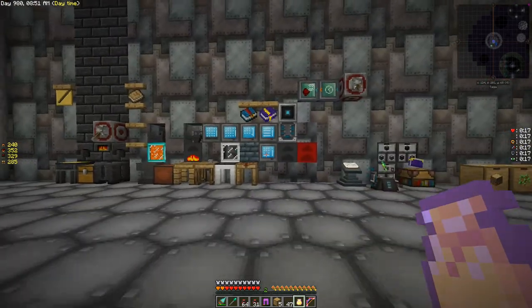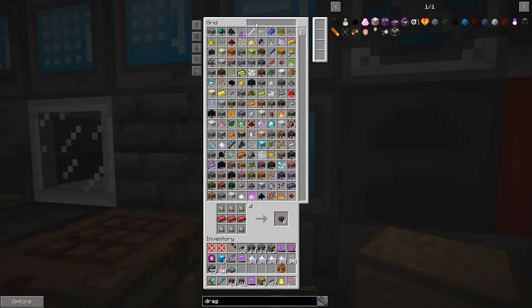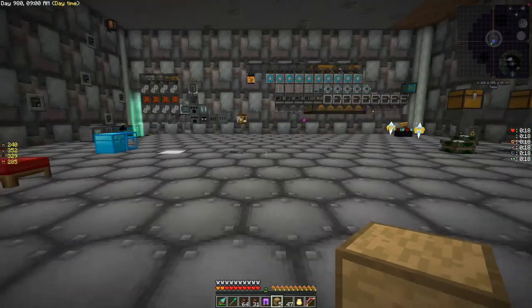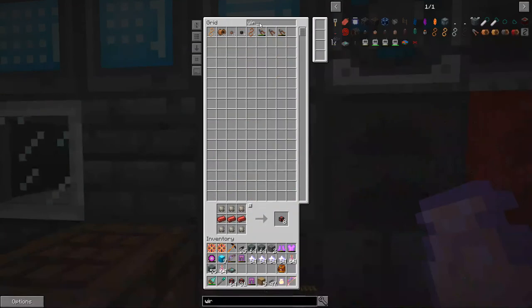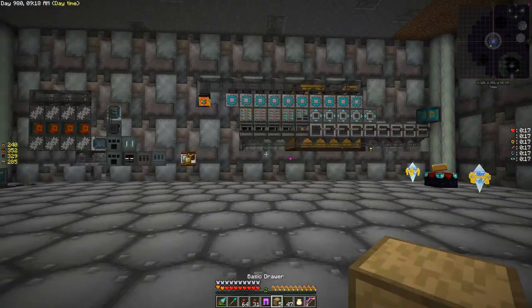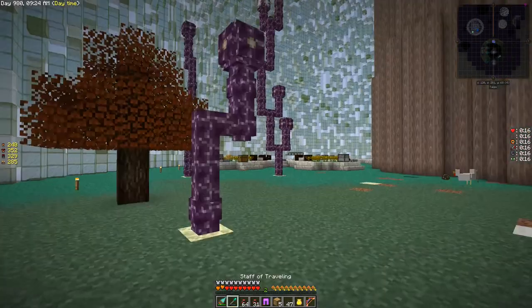We might need some other stuff. Let me make something really quick — I need a wireless thing. Can I make one of these? Yeah, okay, let's make one and head back over to the generator area.